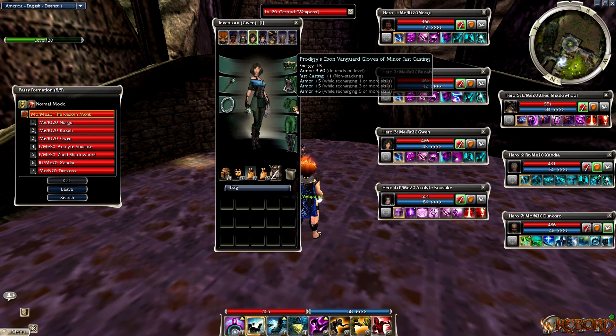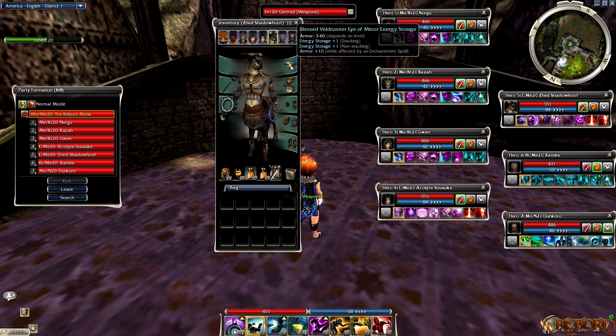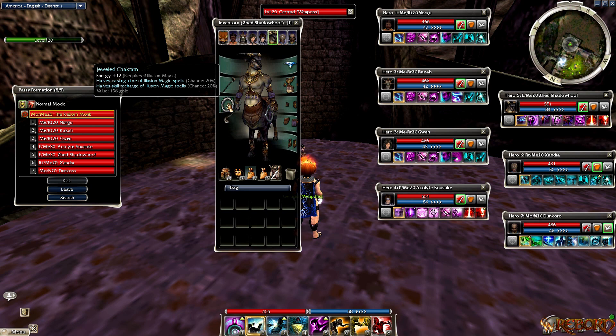For the Elementalists - the first is Acolyte, running a 40/40 Domination set since it's running a full Domination Panic build. I have Blessed insignias times five for both - I like to run more armor-supportive runes since they're always enchanted using Aura Restoration. Major Vigor instead of Superior suggested, with Vitae for extra health. On both Elementalists I have Energy Storage plus one on the headpiece so there's no health sacrifice from the energy rune. The second Elementalist runs Illusion with a 40/40 Illusion set using the same rune setup.